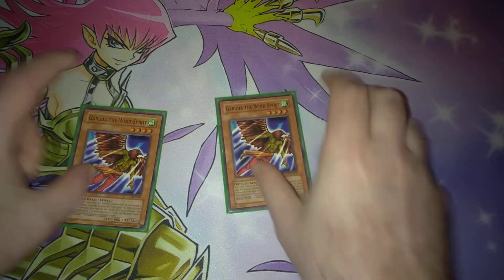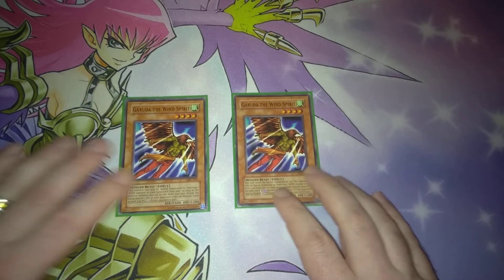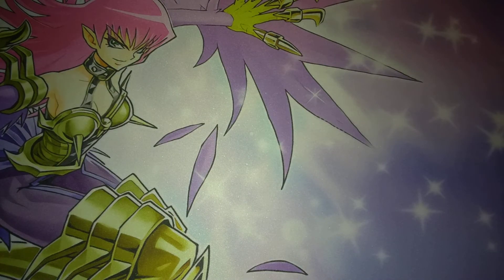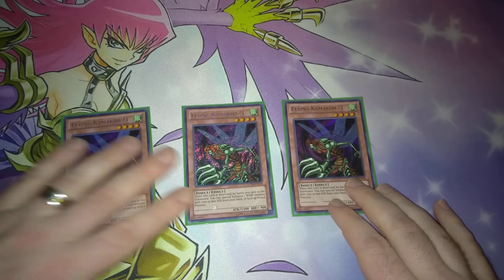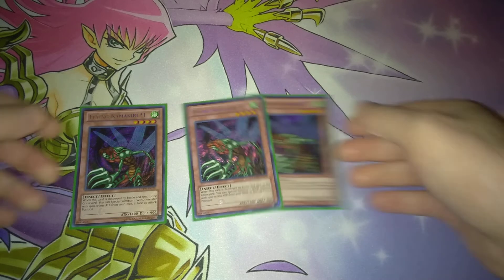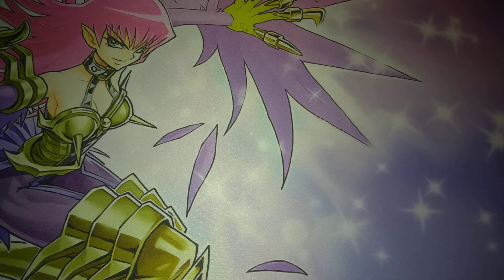Then two copies of Garuda the Wind Spirit. This is going to be a special summon, allowing you to special summon it by removing from play one Wind monster on the field, and at the end phase of the turn it can select one monster on your opponent's side of the field and switch its battle position. Then three copies of Flying Kamakiri #1 — the easiest way to get out the Harpy Lady cards before they came out with Cyber Harpie. I am not running Bird Face in this deck, because Bird Face really wasn't valuable. Until they banned Sangan and Witch of the Black Forest, you needed a searcher, but for right now Sangan and Witch worked perfectly well in this deck, which is why I decided to keep them.